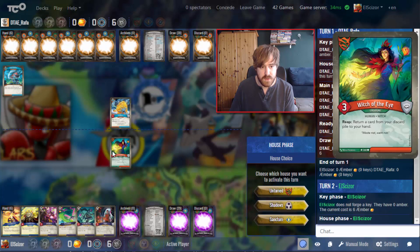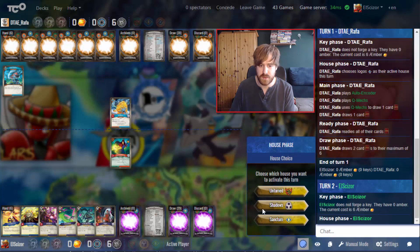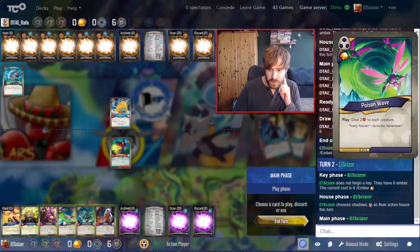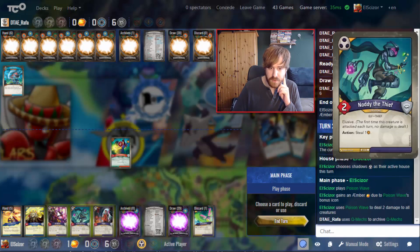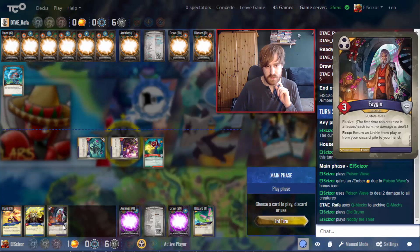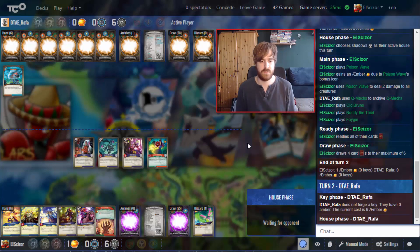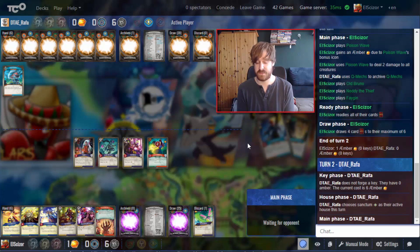I'll go Shadows. Does he have damage pips? Not really. I could force him to go Logos again, but I'll go Shadows and Poison Wave now, even though I'll damage my own creature. Then I can play Urchin to the left and the Fagin, then end the turn. No Urchin yet — the Witch of the Eye is mostly just dying before it can do something. I don't draw anything Untamed-wise.